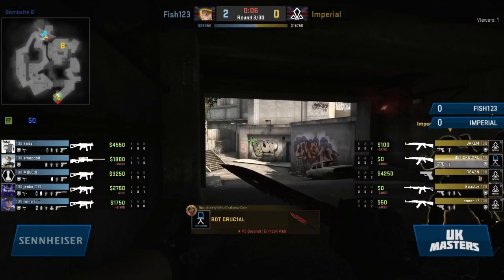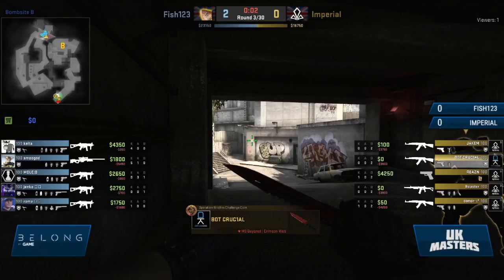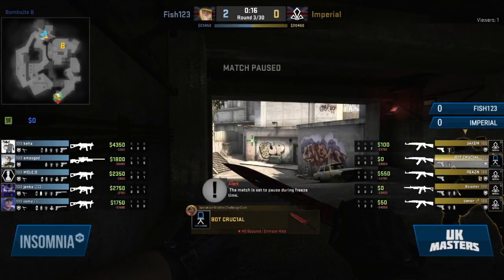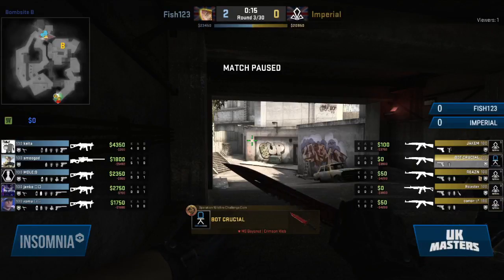They are going to be squeezing out everything they've got — it is going to be such an important round for them. If they fall short here they completely open up Fish one-two-three, giving them the opportunity to go further and further into this match. But already we're met with a fairly early pause — this is going to be of a technical nature. This will help Imperial, gives them a second just to think things through. Though you can argue the same effect for the CT side. Fish are going to be going around — let's make sure we play seriously here. They know the importance of that early round start after all.